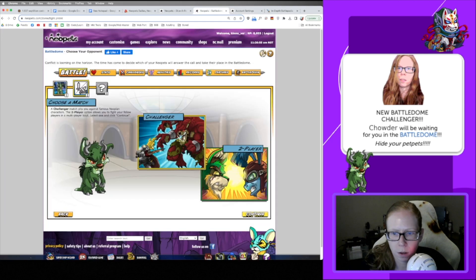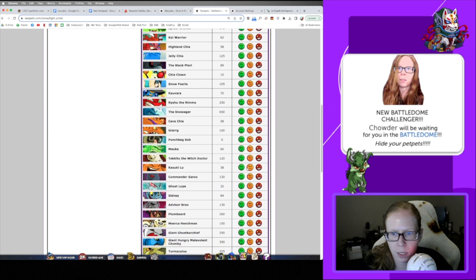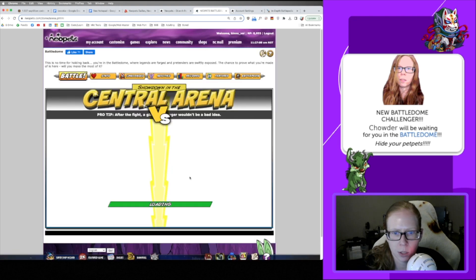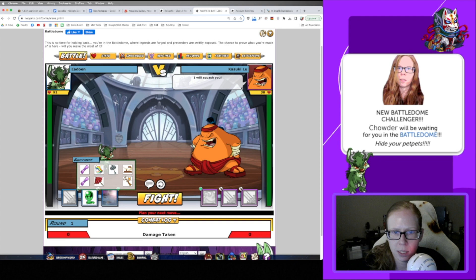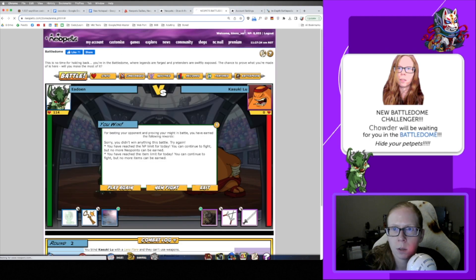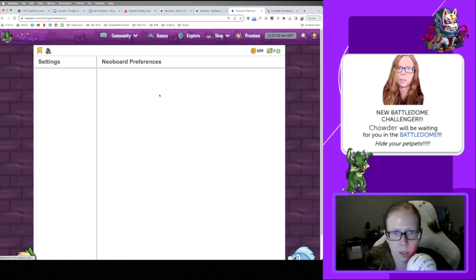Our next one is Kasuki Lu — we had to buy his TCG card in order to even get him as a challenger. But now we can fight him and get an avatar. He's a lower level and should be pretty easy for you to beat if you've done a little bit of training. One shot at him — awesome! Now let's go check our page and see what appears.